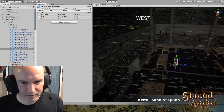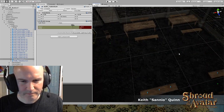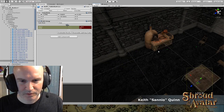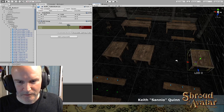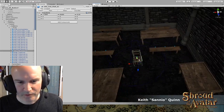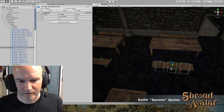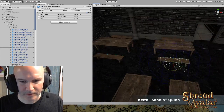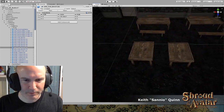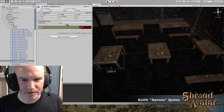I'll probably put some sort of big lights in here when I do the lighting pass. Instead of putting tables over here, I'm going to put them over here and put something else against the wall. Mix it up a little — it's good for the nav mesh too to change things around like that once in a while.